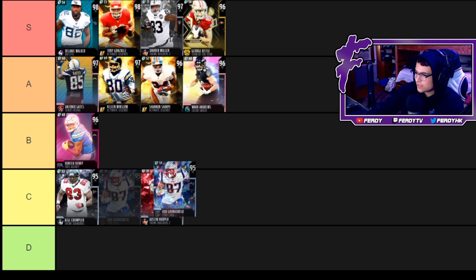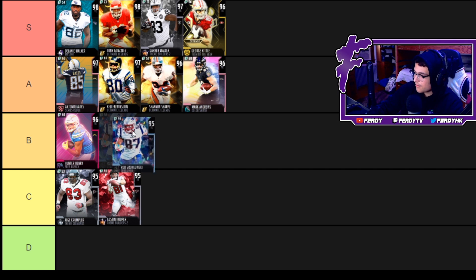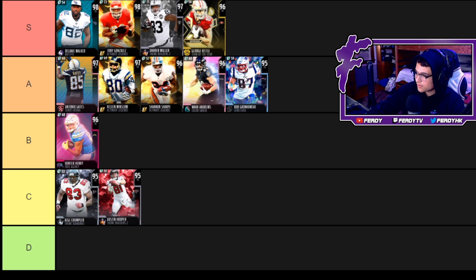Now we got Gronk — 86 speed, 85 acceleration, 83 jump, 93 catch, 94 catching in traffic. He's pretty good after the catch with a good stiff arm and break tackle, and he's also a pretty decent run blocker. Because he's Gronk, Madden just makes this guy play crazy. If you put your abilities on Gronk, he gets an ability where he can't get hit-sticked — this Gronk card is a beast.